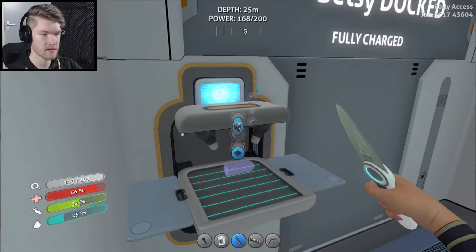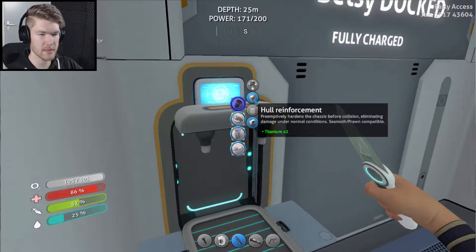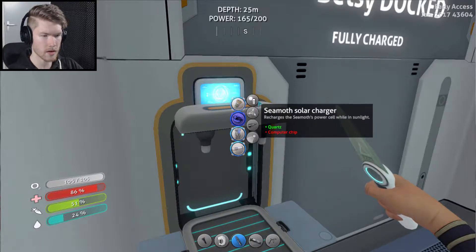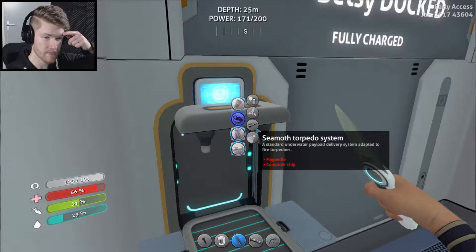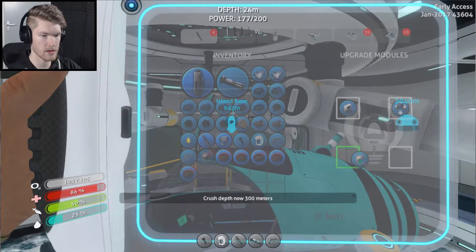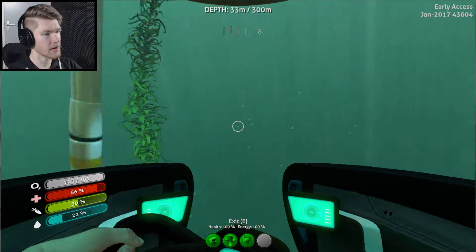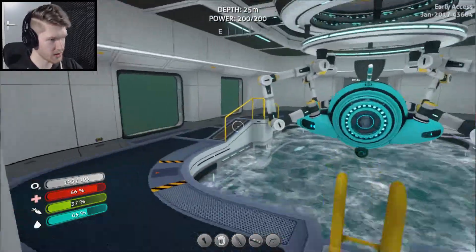That's cool — I can name my Seamoth and I can give it colors and everything. This is the best day I've ever had in my entire life. We can get white like this. How does old Betsy look? Old Betsy looks kind of cool to me — I quite like it this way. It even says Old Betsy right there! Oh my god, that's amazing. The vehicle modification station — oh my god, there's all sorts of things: Prawn suit torpedoes, Seamoth modules!